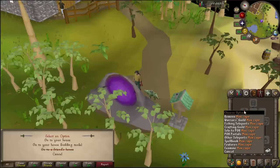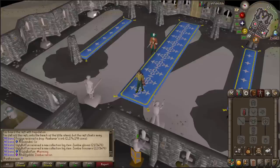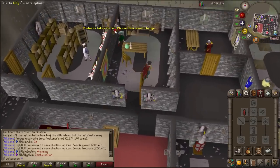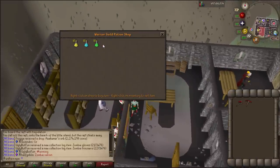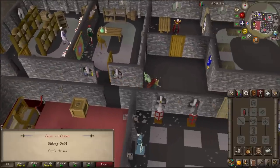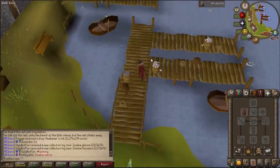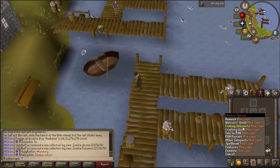So the POH teleport is pretty useless, but there are some other teleports on this cape. Warrior's Guild — honestly, that one is semi-useful, probably one of the better ones. It's very accessible and if you need to stock up on potions, it's pretty nice — you can get Strength, Attack, and Defense. Can't lie, one of the better teleports on the cape. When it comes to fishing teleports, you've got the Fishing Guild — kind of decent. If I want to go barehand some sharks, it is pretty close to the teleport point, so it's the fastest way I know of to get sharks. That one is all right.